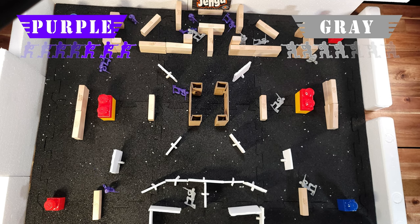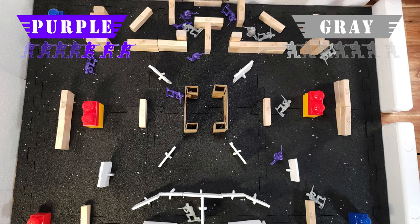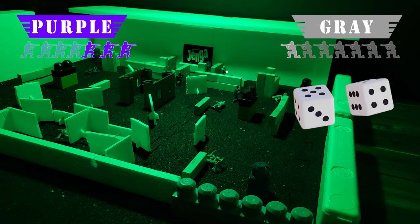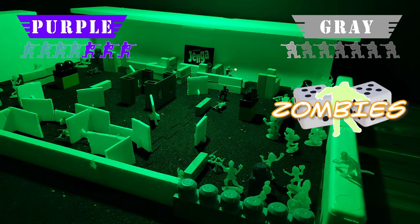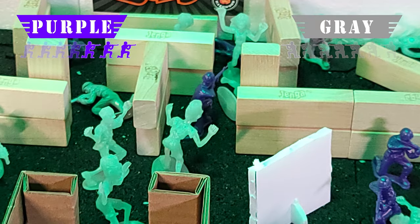A gray makes a push in the Jenga rooms but gets taken out. Another gray falls. Two more grays are down — last man standing for the gray. He calls in an RTD and rolls the dice. It's zombies! Oh my goodness. Purple had the victory so close, but now they've got to defend against the horde of zombies.